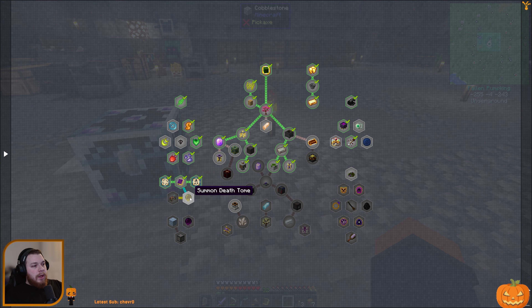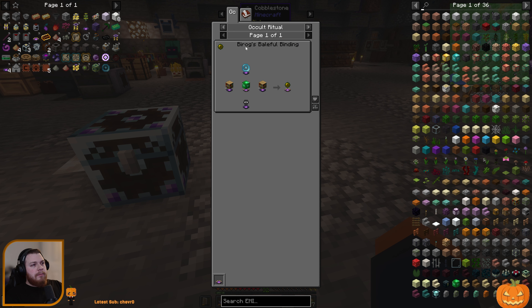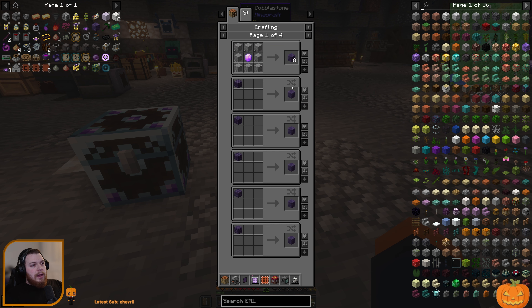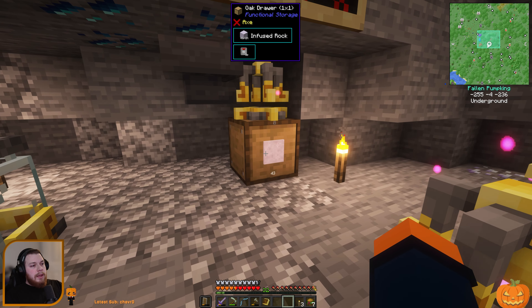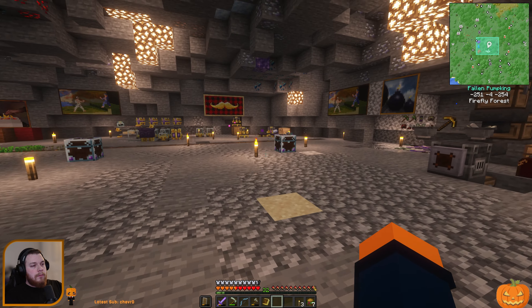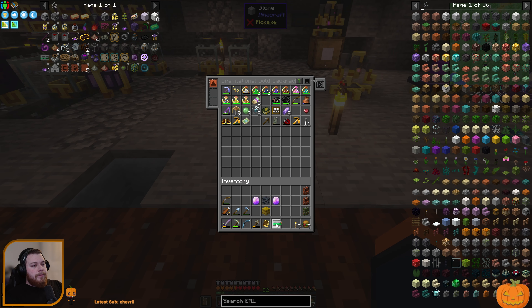I realized it actually steps you through the death tomes and the scribes table — you're supposed to make a Death Tome Pearl Gate, which we did not do. And then a scribes table, which we've already made. In order to make a death tome it requires Birog's Baleful Binding, and we need a golden sacrificial bowl and a bunch of regular sacrificial bowls.